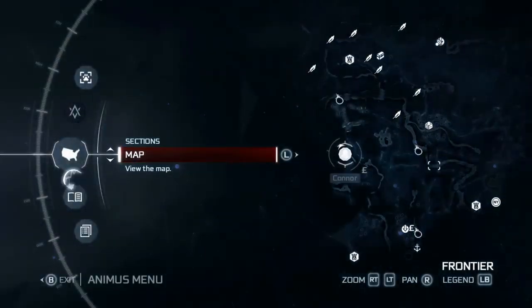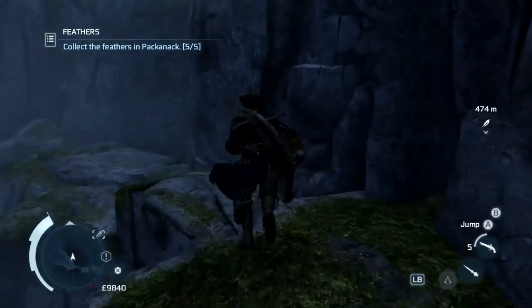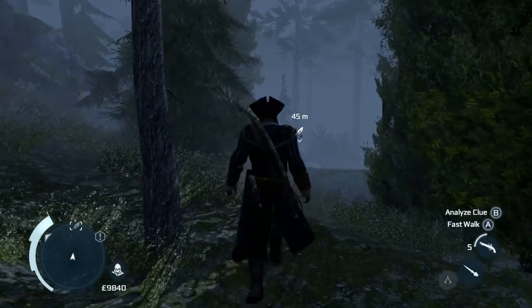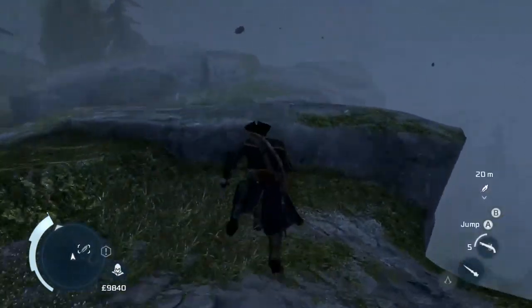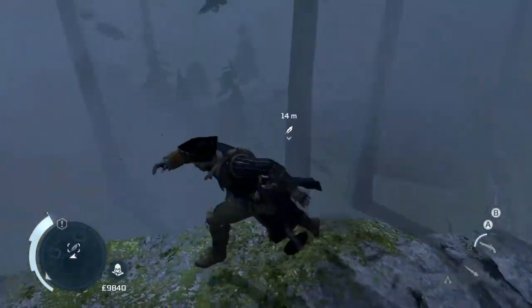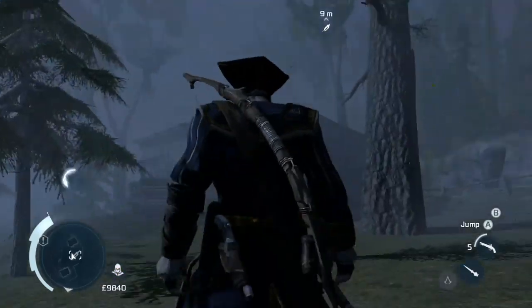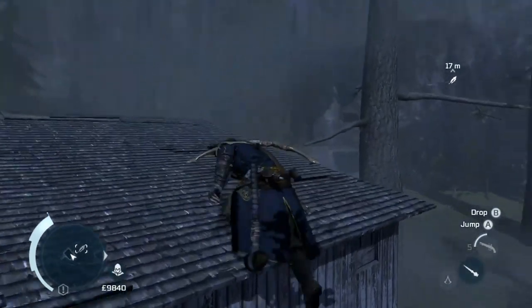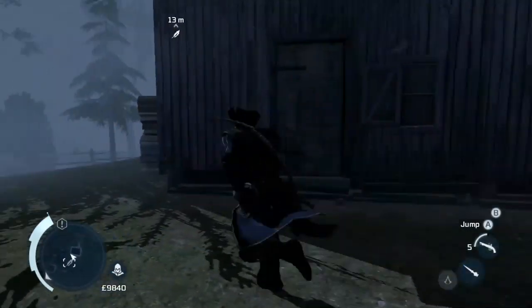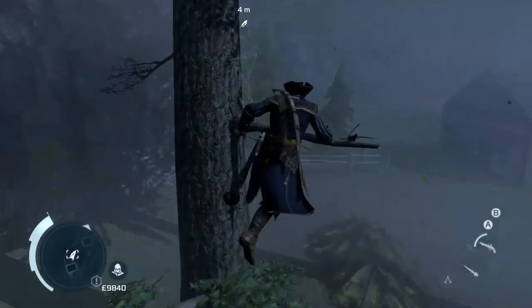Alright, Pachanac's done. Valley Forge — unfortunately there's no really fast route. For this one, I want to stay up here just to be safe — climb the trees. Climb the house, climb the tree, climb to the other tree. Beautiful. Valley Forge is complete.